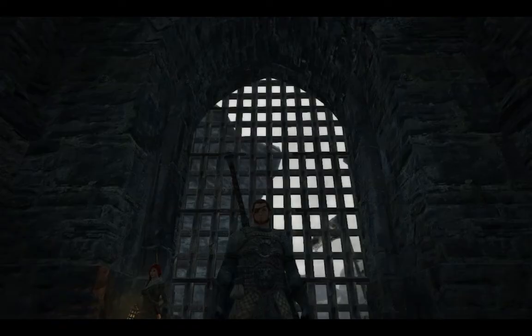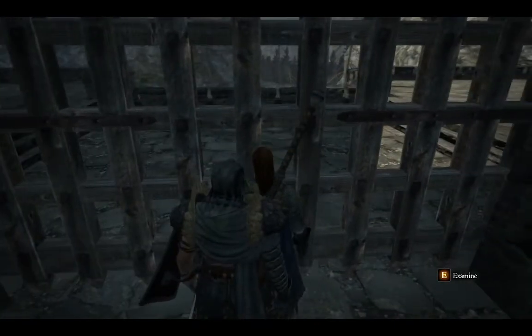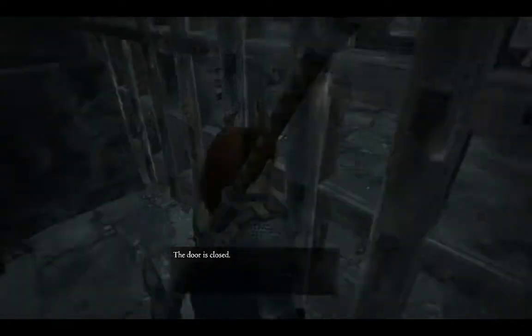This gate I believe is supposed to lead to a far off land in Dragon's Dogma. And if you go up to the gate and look closely you can see that the area behind it is fully developed — there are trees, there are stairs — and it looks like you're supposed to be able to go there, but if you examine it, just like in Cassidus, the door is closed.